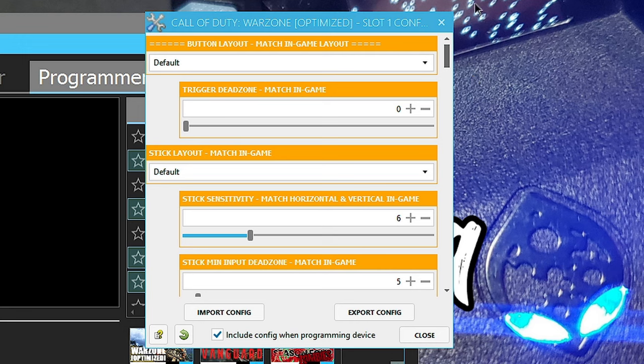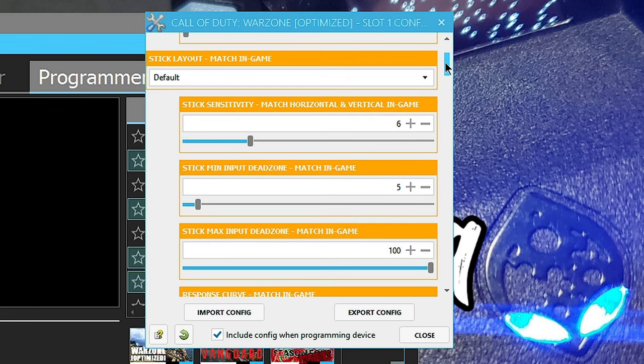I'm only showing here the Zen right now - Cold Rewards Optimized game pack. I don't want to bring up the Strike Pack but it's the same thing, same game pack, same settings. Whether you're on Strike Pack or whatever, same settings apply. You've got to match the in-game settings - all the orange button layout - match it with the options menu in-game in Warzone. Go to options menu and make sure everything looks the same. Take a screenshot, copy and paste everything.